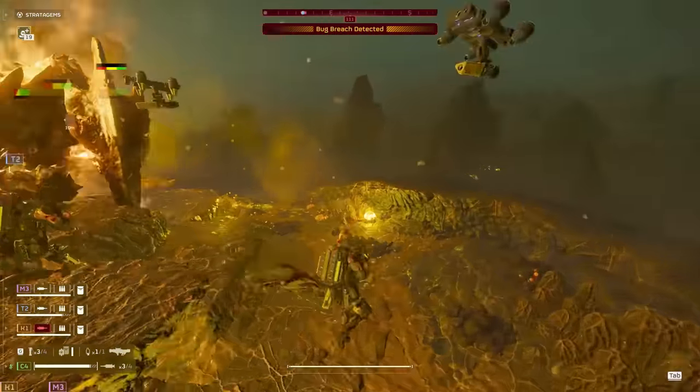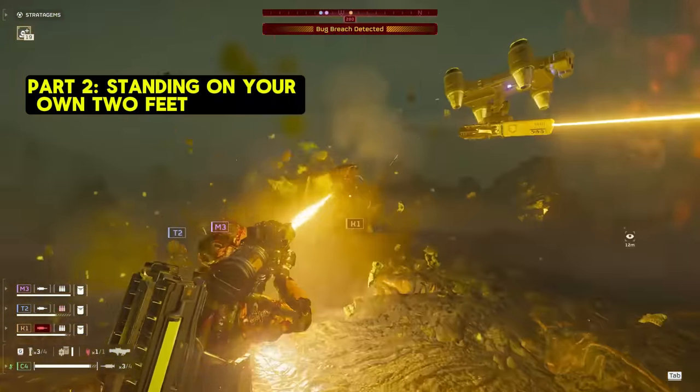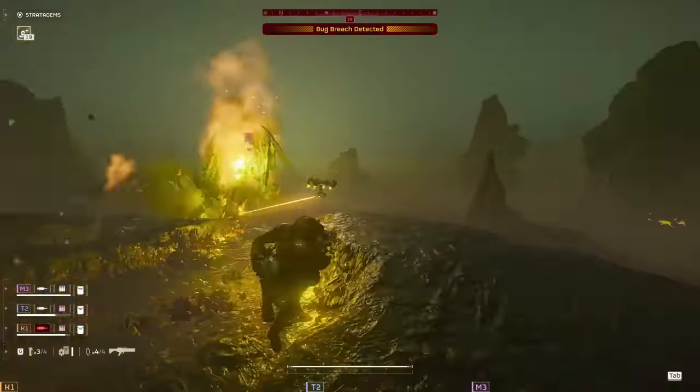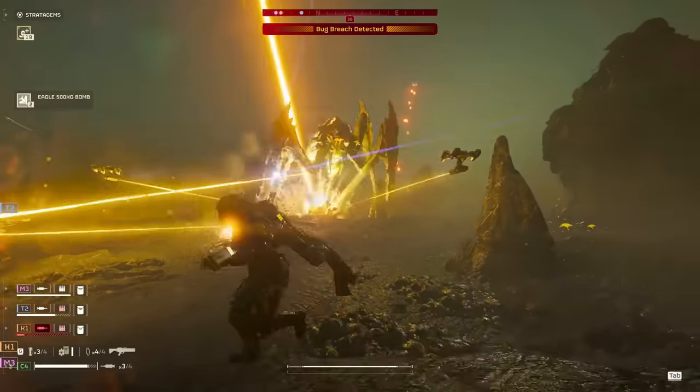For the second part, we're going to address those circumstances where you do find yourself alone. We'll look at how to use this loadout to bring democracy's judgment straight to our enemies so that we can get back to our team and support them once again. We're dangerous on our own, but when we use this loadout and focus our fire to back up our team, you and your squad become unstoppable.